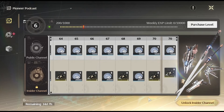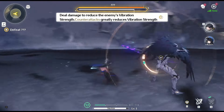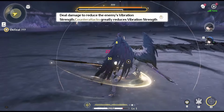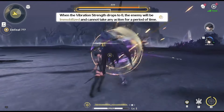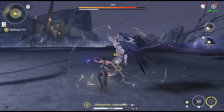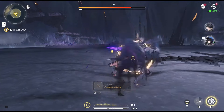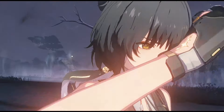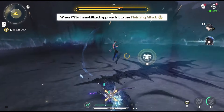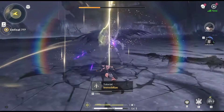Medium and boss enemies have a stagger meter known as vibration strength. When this meter is depleted, the enemy becomes immobilized and vulnerable to all attacks. You can deplete this meter faster by dealing vibration damage through heavy attacks, certain skills, and countering their flawed attacks. Once the meter is depleted, you have a limited time to deal damage before the enemy fully recovers. Understanding this mechanic is crucial for the endgame, and for knowing when characters can parry flawed attacks.